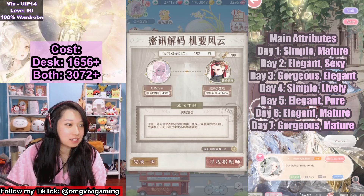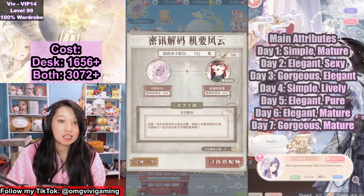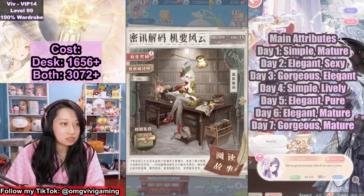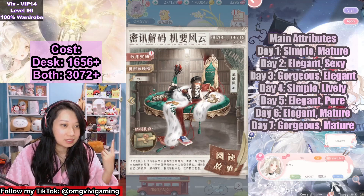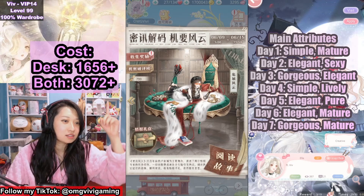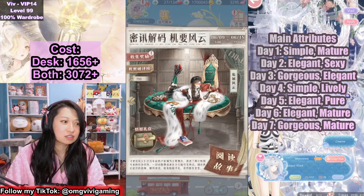So how this works is it's a 2v2 event. You are given a different theme each day, which is on the right of my screen — because it's on the top of my head. The desk suit, this one is going to be your first suit at 1,656 diamonds. And then if you want both of them, including this one, that's 3,072 diamonds. I put a plus on the top over here, because if you lose, you're going to have to spend more.